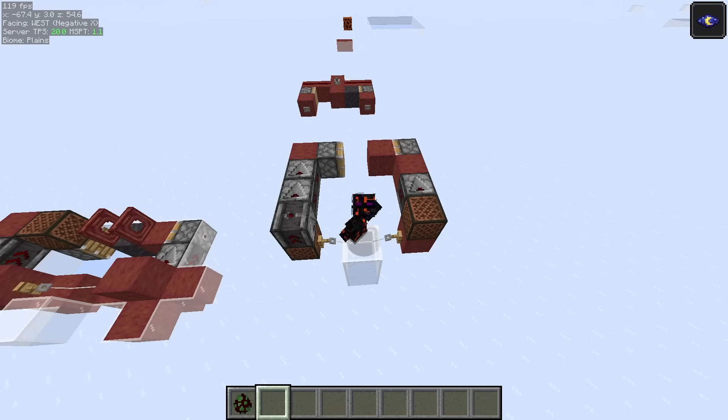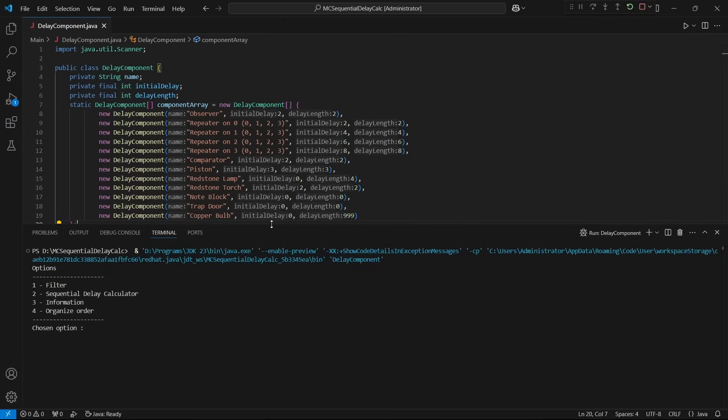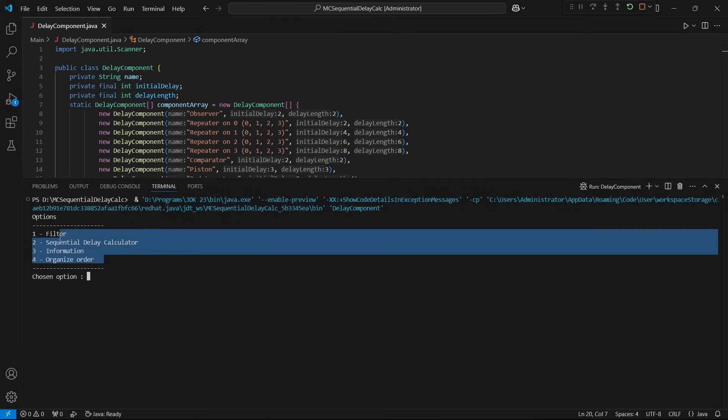So now we know exactly what we need, but is there even a block in the game that has these properties? This is the perfect opportunity for me to show off a Java algorithm I've been developing on the side. If we start up the program and look into the console, we can see that there are several options.